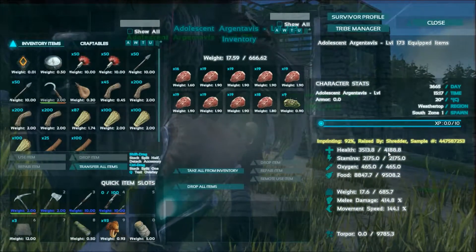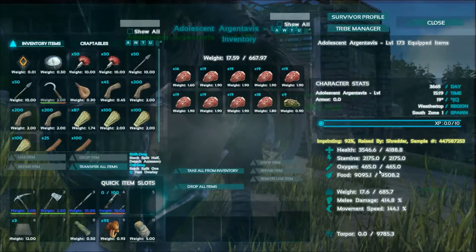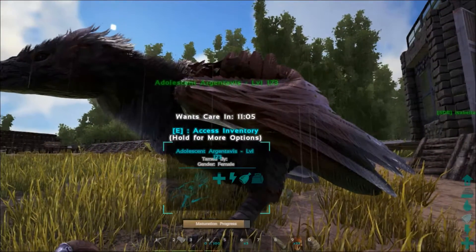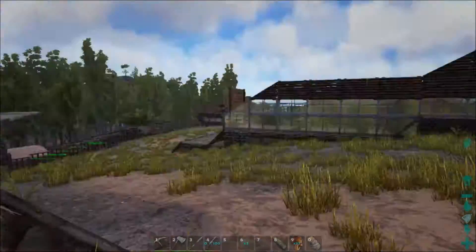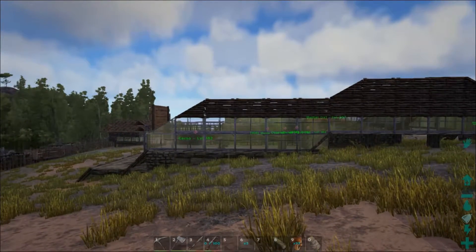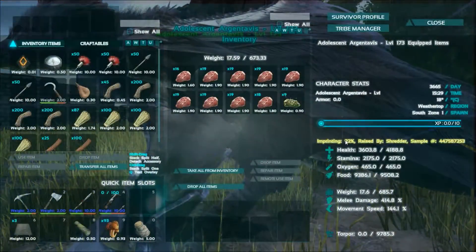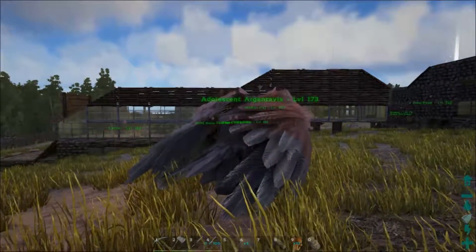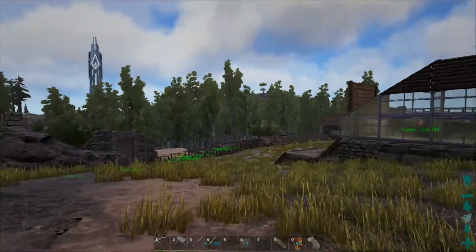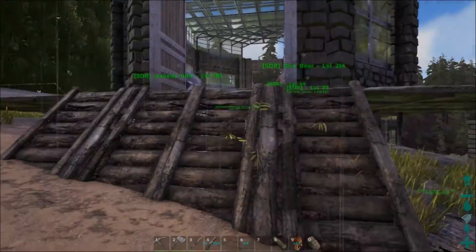This is probably about as much imprinting as we'll be able to get — 18%. Let's unfollow you now. Nearly 4000 health, 414 melee damage — she's turning out pretty good. 92% imprint, I think that's about what we can get. There's one more potential imprint but we've got 11 minutes and she's going to mature before we get to that. So to review: we've done as much as we can on the aviary, bred up an argy and almost fully imprinted it, and fixed up a bit of the bug house. We still need some arthropleura, and I need a lot more crystal to gather to get the aviary finished.